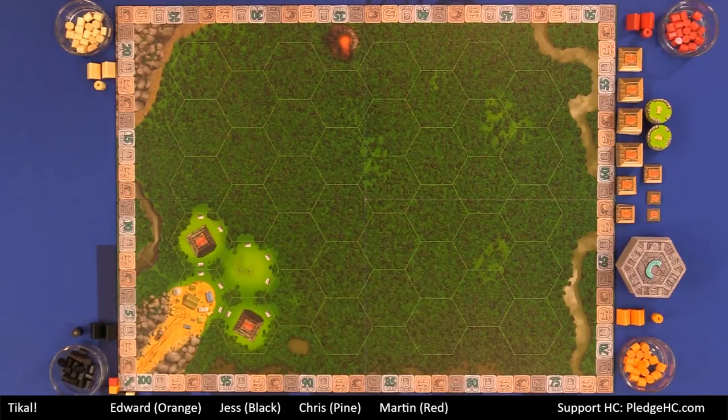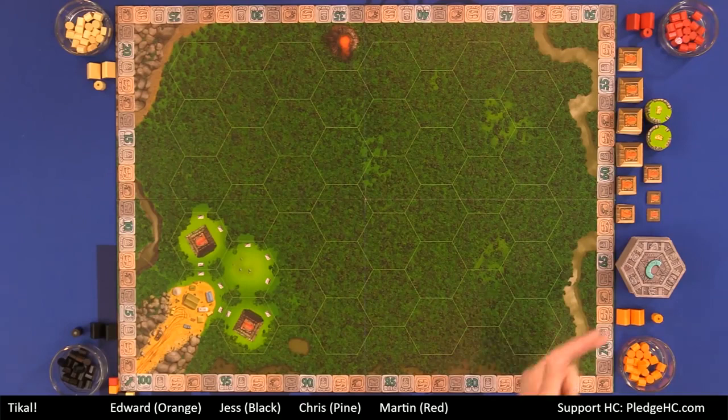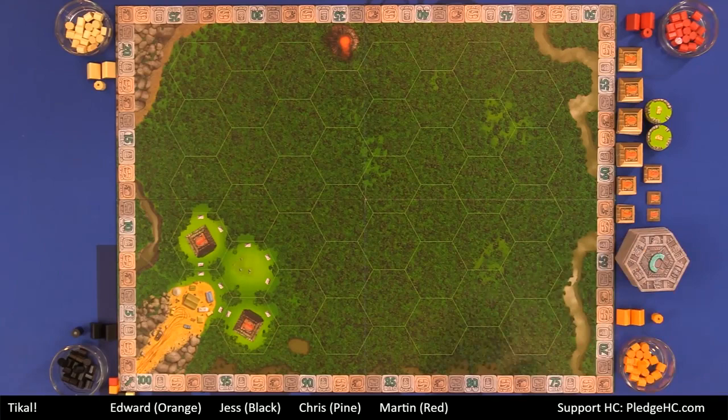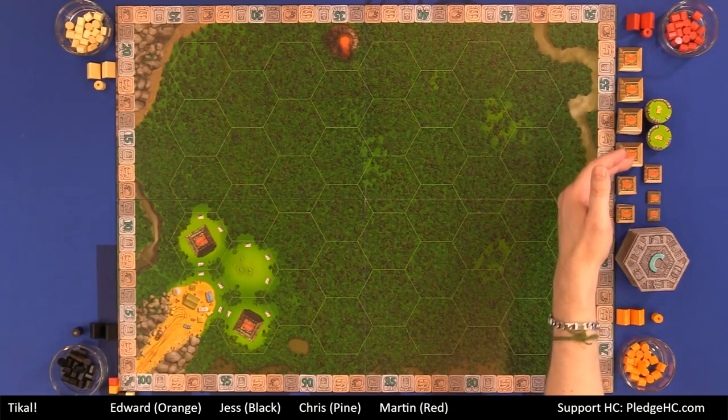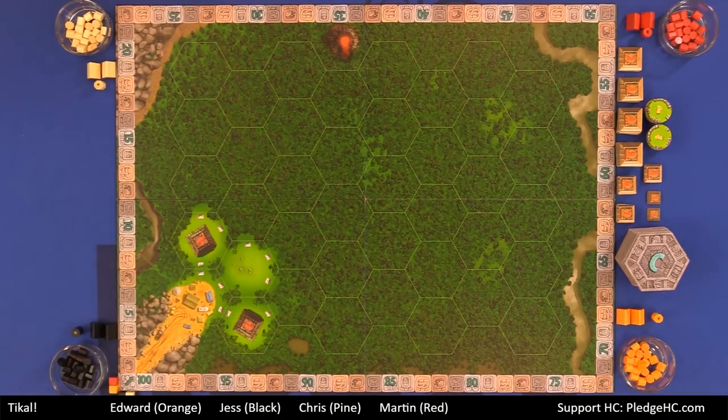The main board is divided into different terrain hexes that players will be filling in throughout the game. There is a starting camp hex with two pre-printed level-one temples and one jungle clearing space. Off board, we have a series of terrain hexes ranging from A's at the top down to G's at the bottom. Above that are square temple tiles, which are added to existing temples to increase their size and value. Then we have round treasure tokens, which remain face down and will be revealed as players explore them.